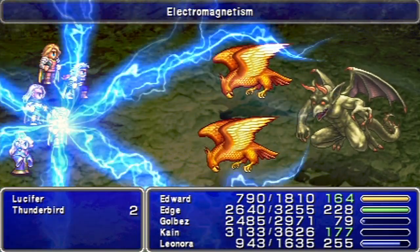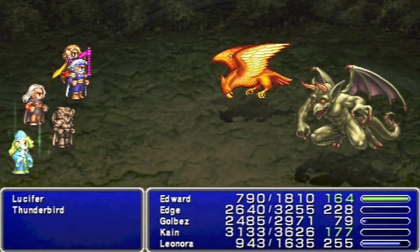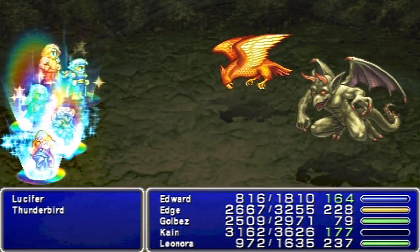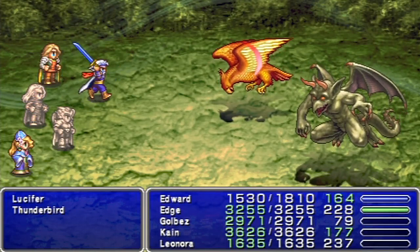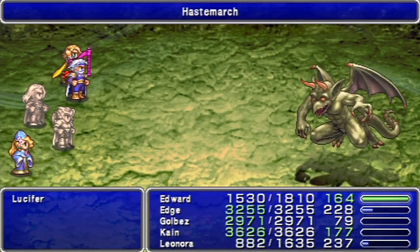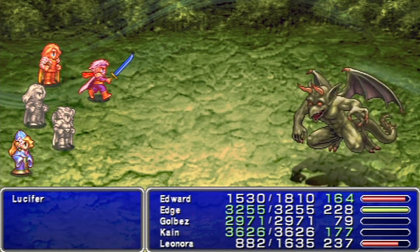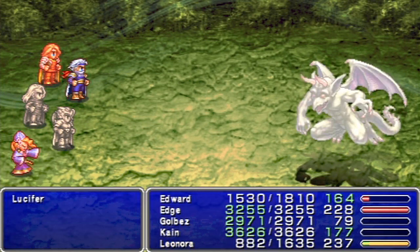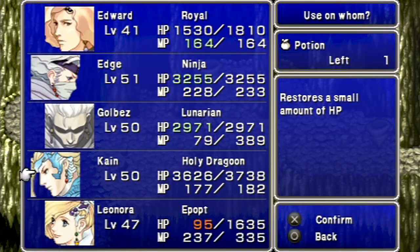Rosa is superior to Purim in every other way. She's faster, she has a lot more HP. And considering if you have Edward, where you don't really need a white mage that much - I'm getting to the point where I really don't. And even when I do use her, she's keeping up fine, assuming I don't get ambushed in a single fight while abusing auto-battle.